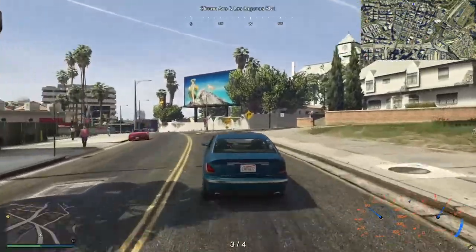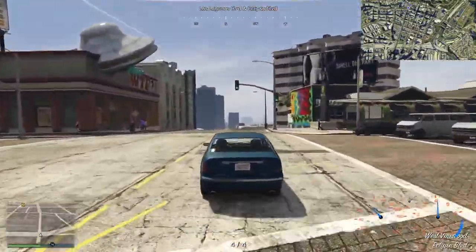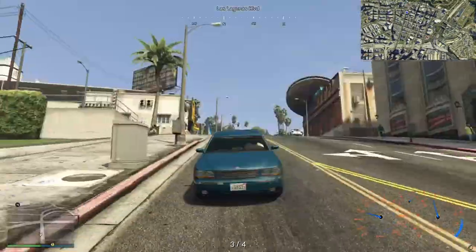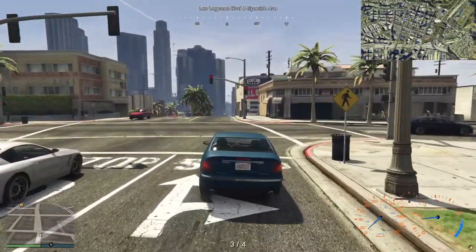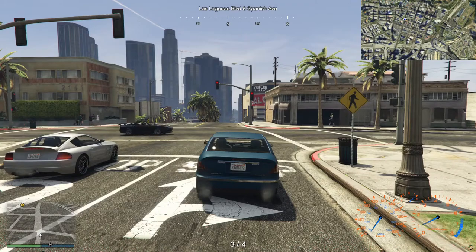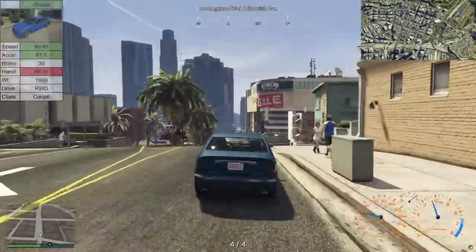So this is our standard Manhunt Checkpoint mode, where we have the prey trying to get through all of the checkpoints — not really as quickly as they can, just trying to get through and survive it. The hunters are trying to stop me by trying to ram me off the road or shoot me. But they're not allowed to shoot from inside the car, so they've got to get out first. And also I'm not allowed to shoot at all. I'm also not allowed to use sports or supercars, because they tend to make things go a bit too quickly. It's less fun if the cars are too powerful.